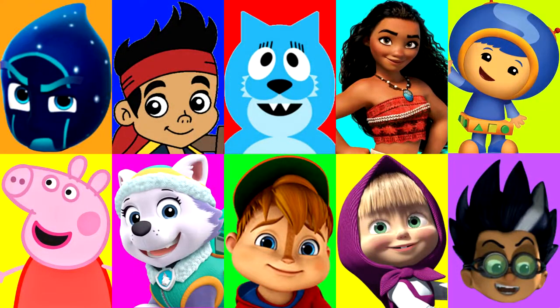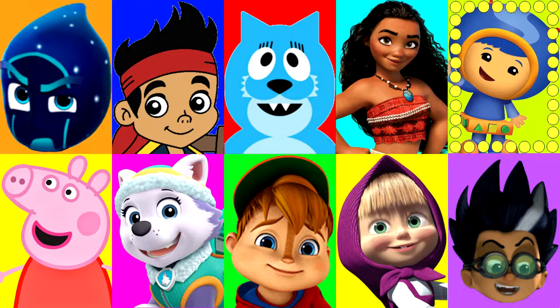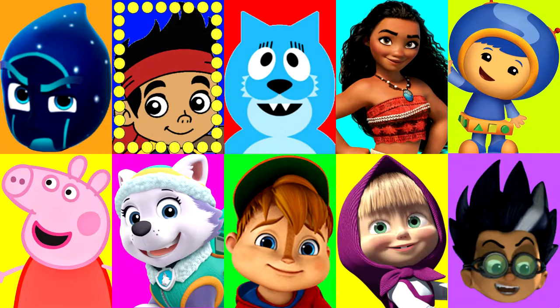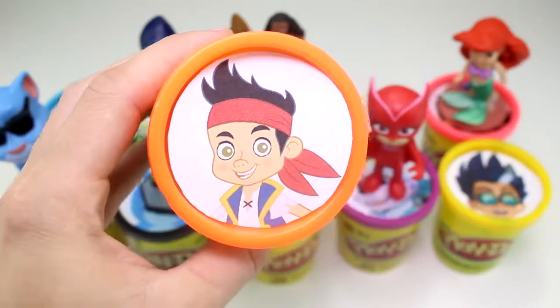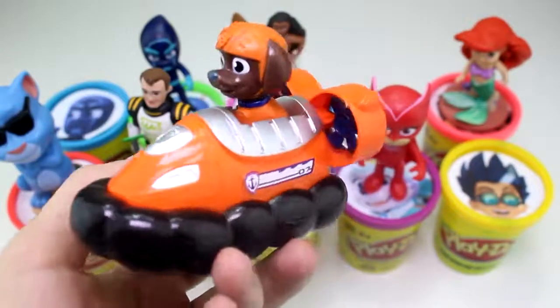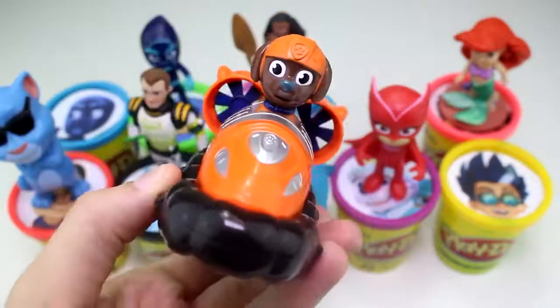It comes down to Jake and Night Ninja. If we get Night Ninja, we lose — so let's hope we get Jake. Let's find out. And stop — yay, it landed on Jake! We have won the game and beat those evil villains! Jake has the orange Play-Doh cup, and he brought something else that's orange — Zuma in his hovercraft. Look at how cool he looks — he's ready to dive in.